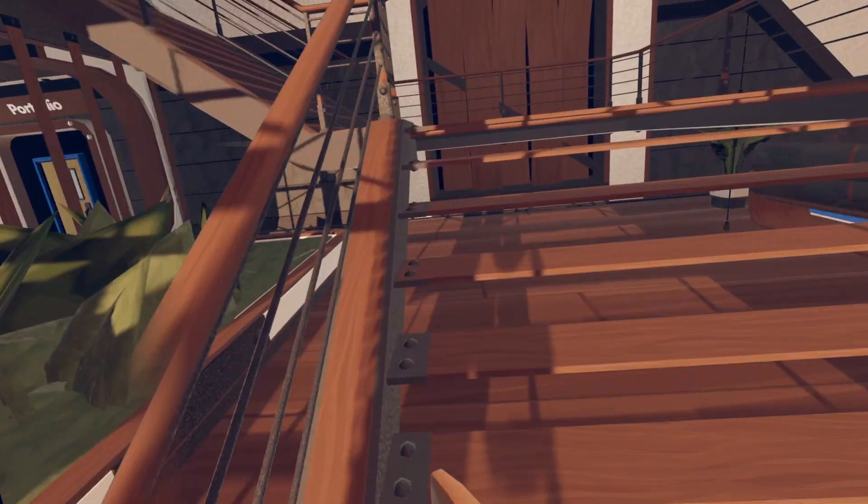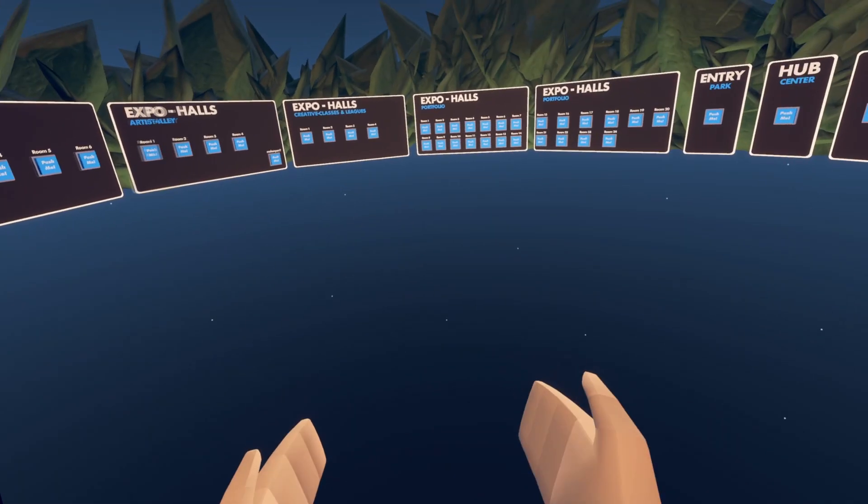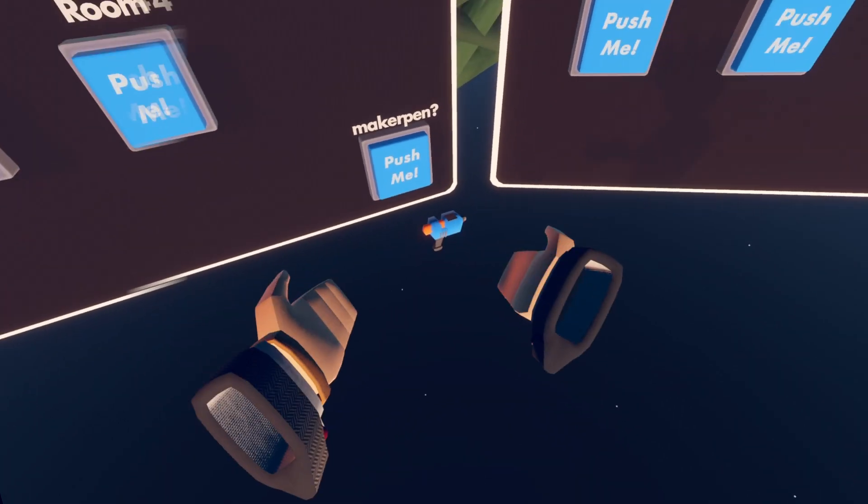Next, you want to go up here to the AFK lounge. You're gonna immediately turn left and it'll be right there. Next, you're gonna want to go over here to Dora's room. The first one will be right at your feet and the second one will be over here — you'll just push this maker pen.